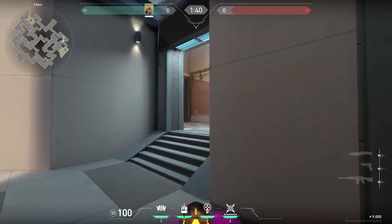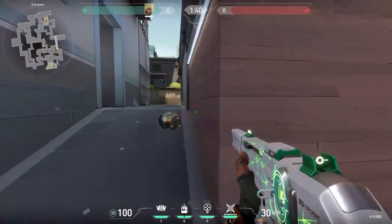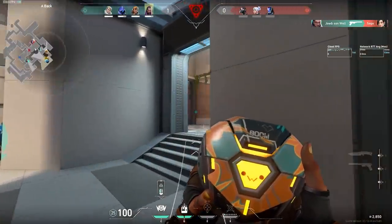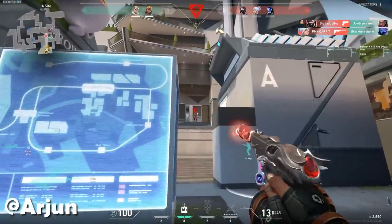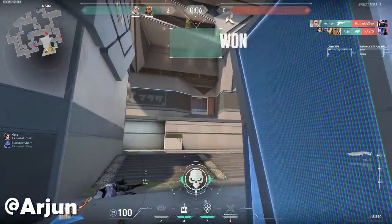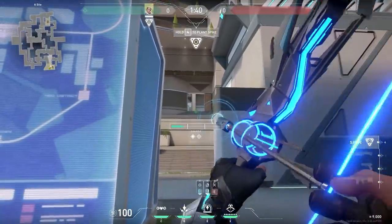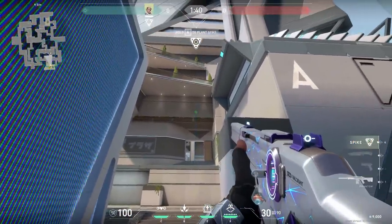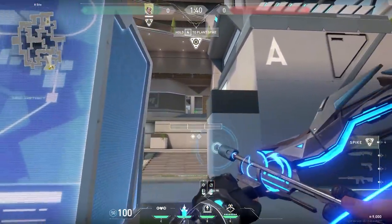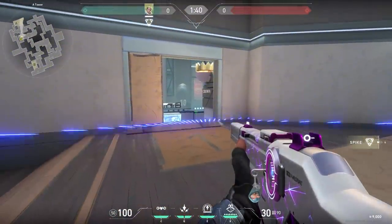Now another cool Raze boom bot. If you stand on elbow, cast your boom bot against the wall to the right of the iron pillar — it will go all the way to heaven and spot enemies in its way. If you distract the enemies in heaven the bot can sneak behind them and get a kill. Also, with Sova, if you stand on site you can shoot a Recon dart with full charge and one bounce against the ledge in heaven and it will bounce up into the ceiling. This lineup is especially good through smoke, and because the arrow is so fast it'll scan enemies at least once — enough for you to make a kill.